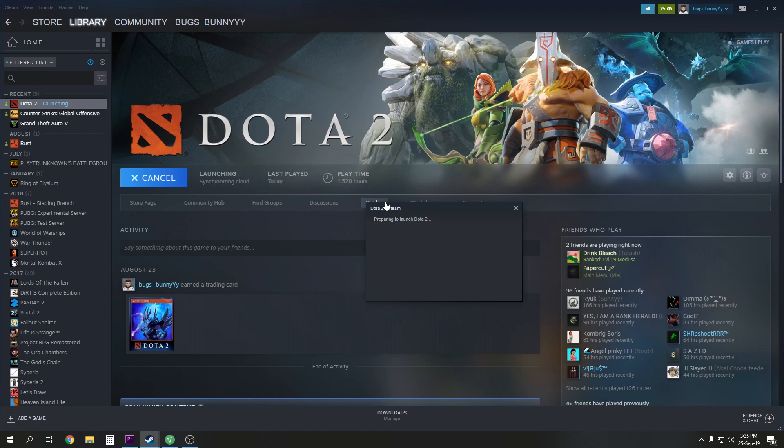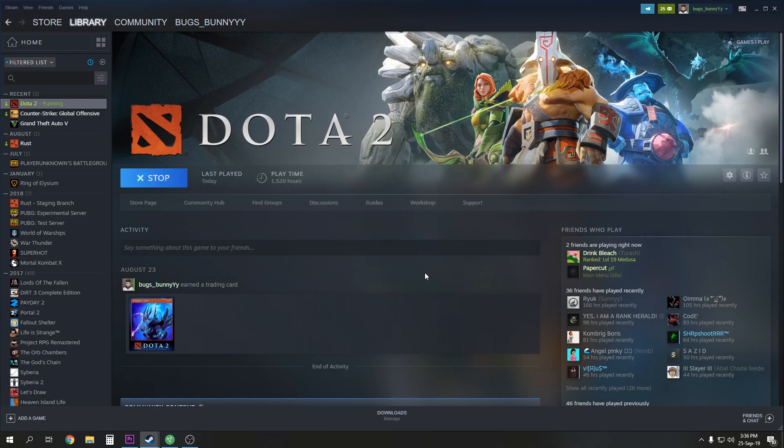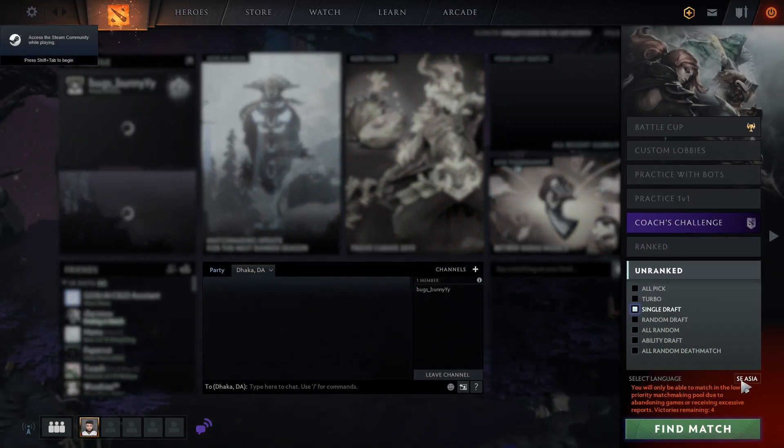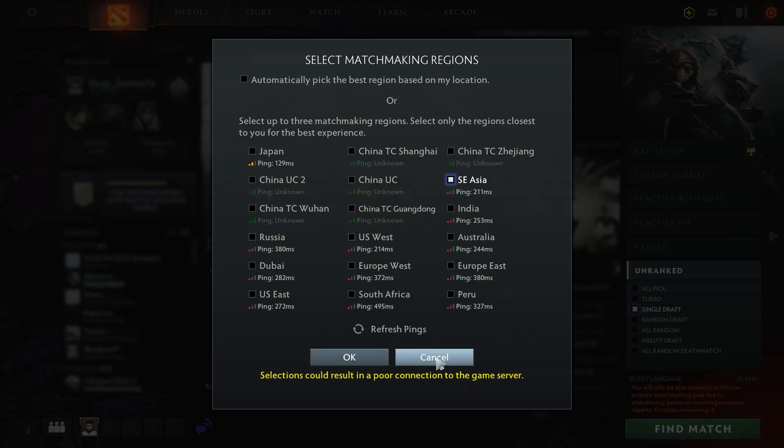This might take a while to turn on Dota because it just jumped from one server to another and Steam is adjusting. You can see here there is no connection now. It will try to turn on in offline mode — doesn't matter, just press play and the game will turn on.